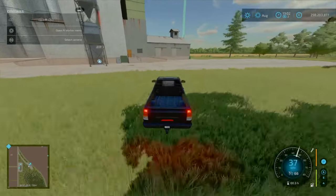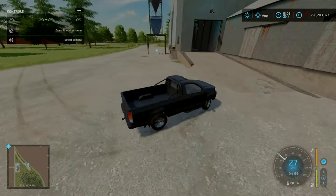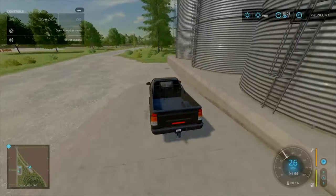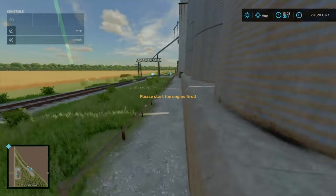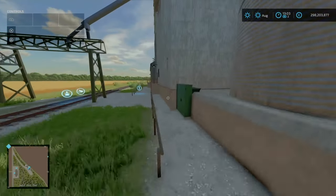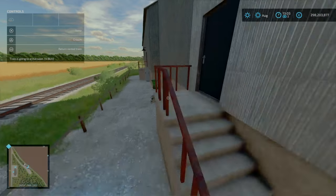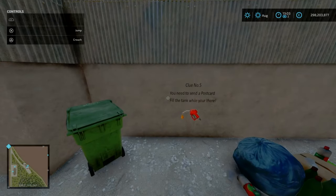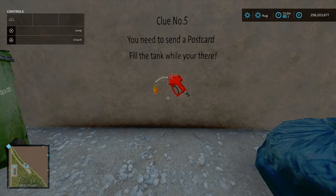Heading on to our final point on the map — this is going to be the train silo. Output is over here to your left. Input is just here. As we saw early on, the train comes along here — fairly normal standard train. Person's train: 1,000 an hour. Not too bad. Wait a minute — found clue number five! You need to send a postcard. Fill the tank while you're there.